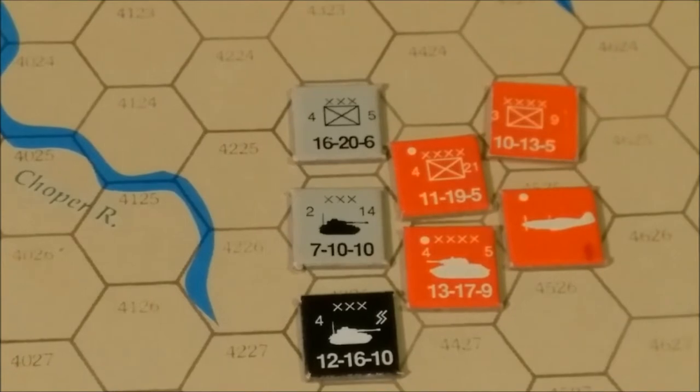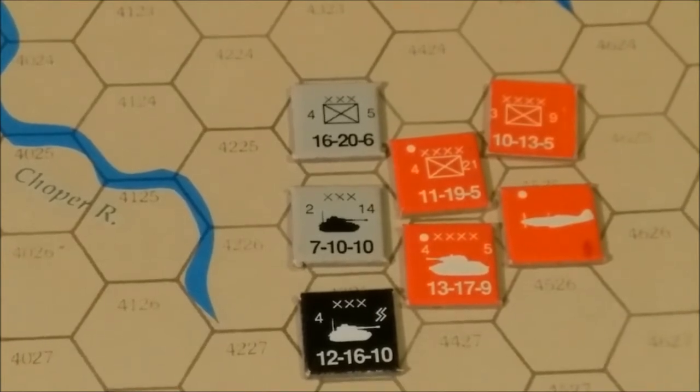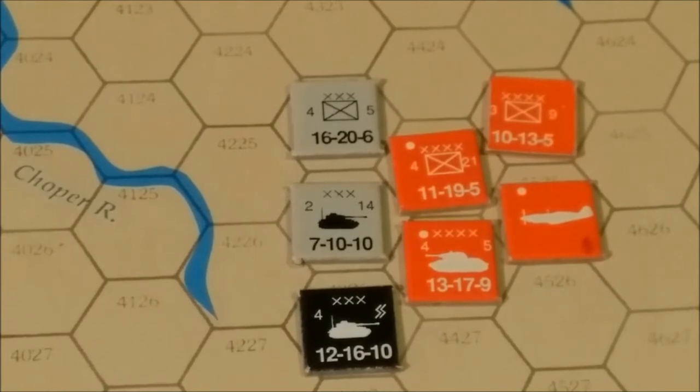Various types of units include German Army and Air Force, Elite Nazi SS, Hungarians, Italians, and Romanians. On the Soviet side we have the Red Army and the Elite Guards. That's a basic look at the counters. Next we'll look at the map.